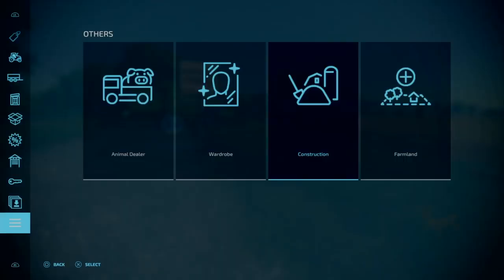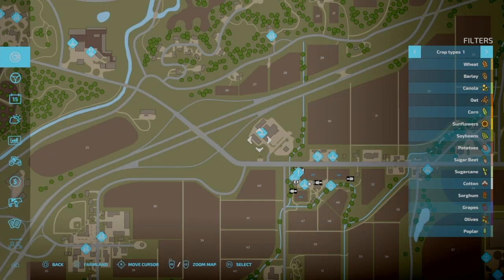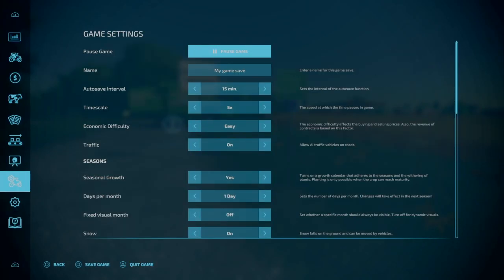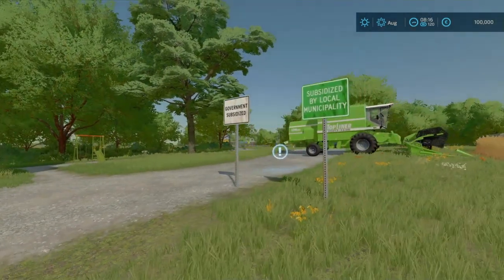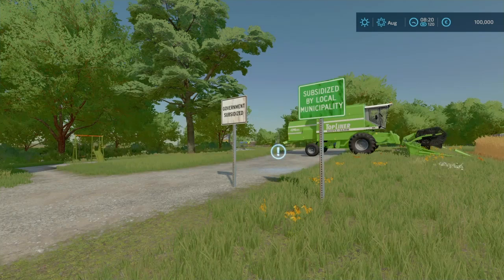Now to get this to work, we need to hit settings. We're going to turn off the autosave here momentarily. Switch your time scale to times 20, or times 120 even, and let this run until it hits the hour mark.